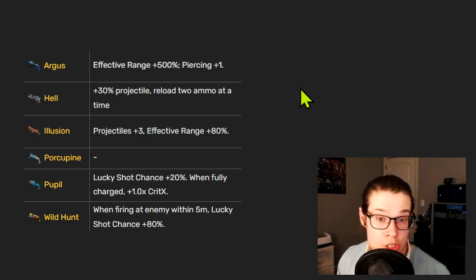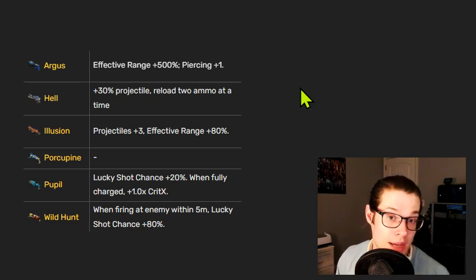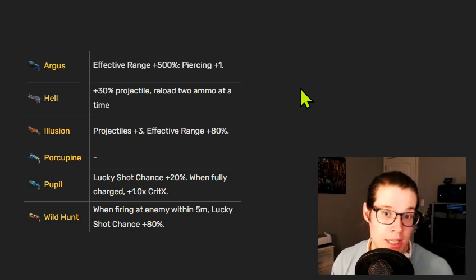The Hell exclusive — plus 30% projectile and reload two ammo at a time — is quite good. The projectile increase is multiplicative, not additive, so if you have other inscriptions giving you extra projectiles, this will increase those as well. This is a powerful inscription and is almost enough to make Hell worth playing, but I don't think it's quite enough.